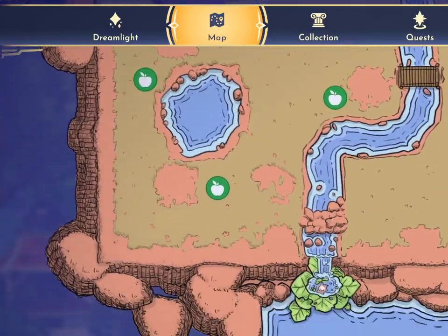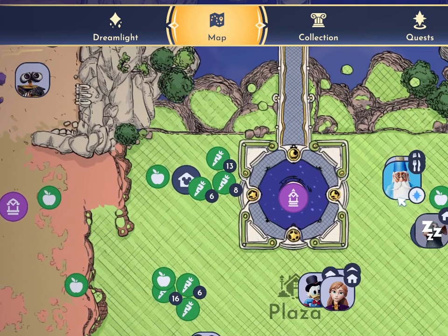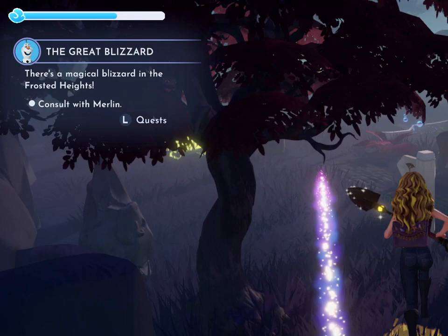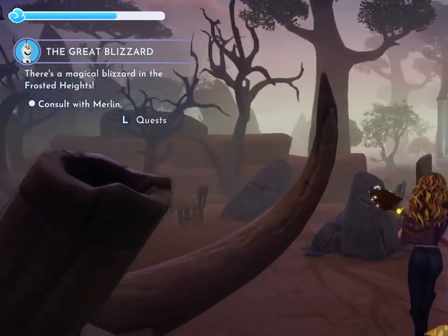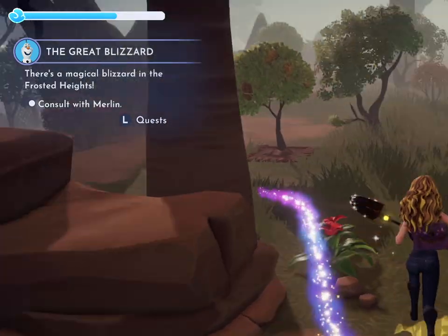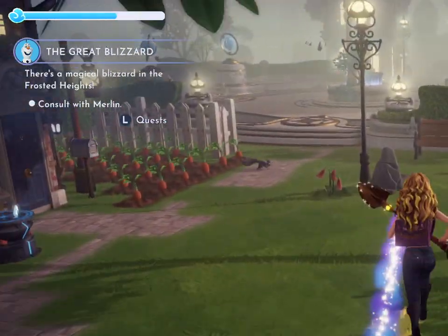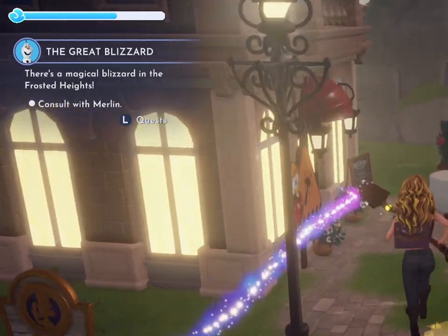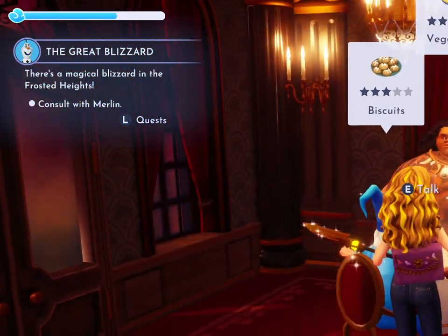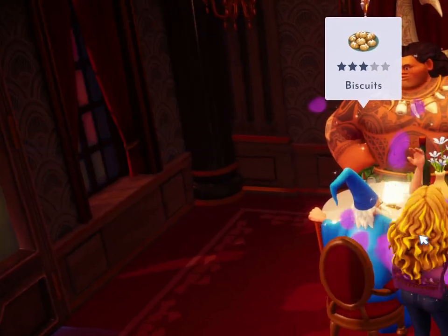Let's see, where is Merlin? He's at the diner. I haven't really been feeding people at the diner lately. This gets in veggie pie. And Scar wants a salad? I'm sorry, that always cracks me up.